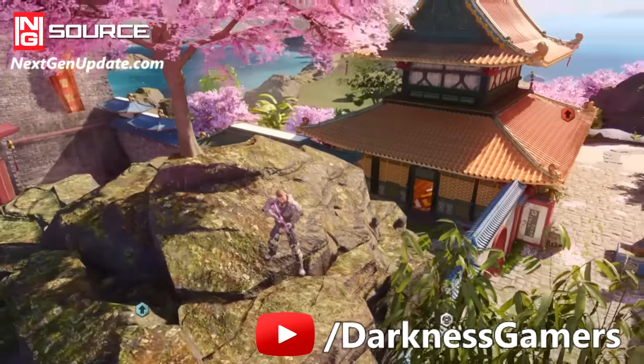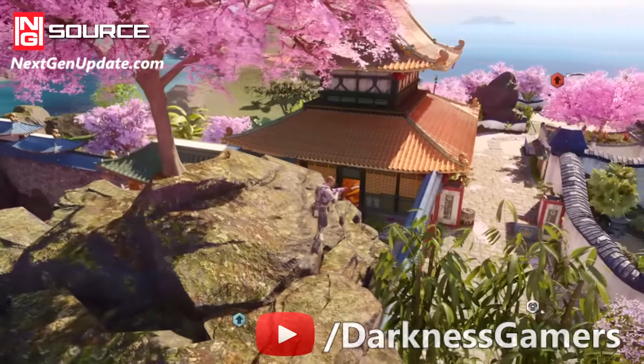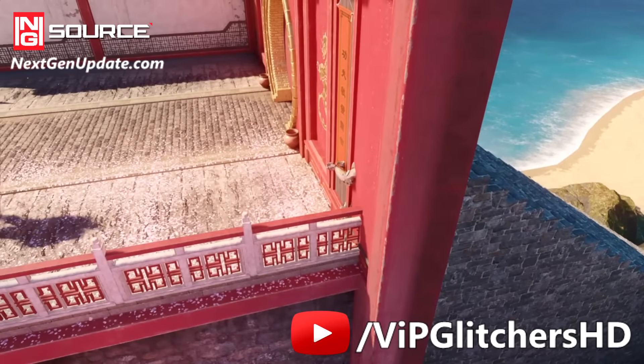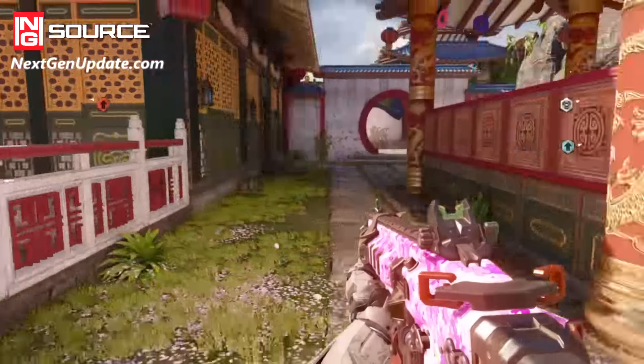What's going on guys, Travis here again. Today we're gonna check out three glitches on the map Knockout from the new Eclipse DLC for Black Ops 3. The first glitch is found by Darkness Gamers and the second by VIP Glitchers HD.